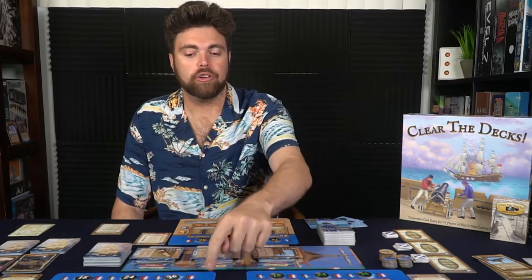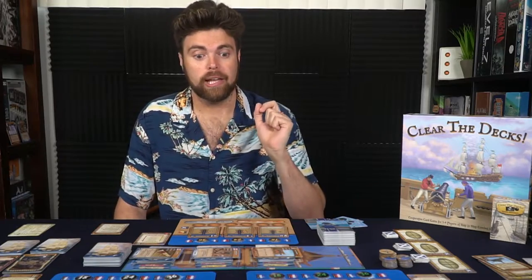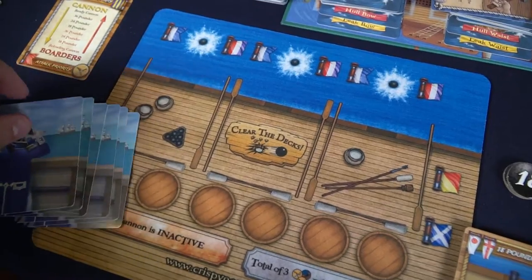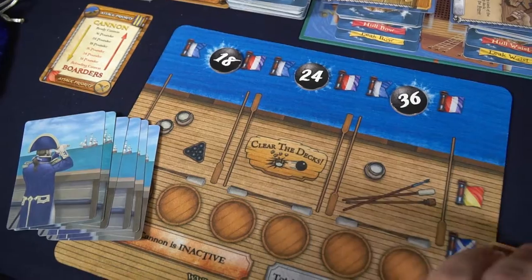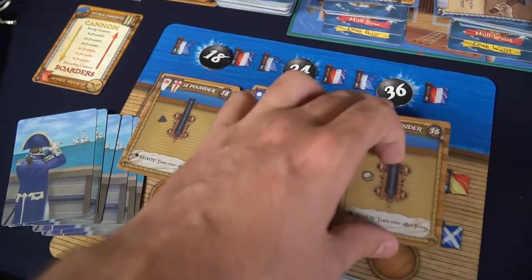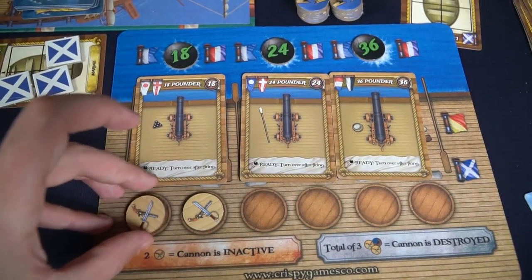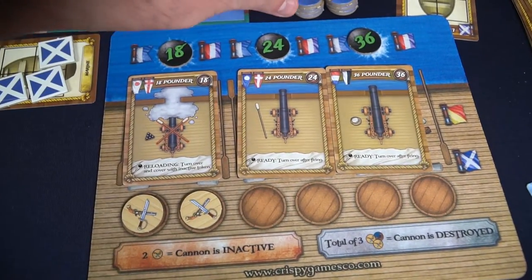So how do you set up the game? First, choose a number of players and each player is going to get a board. If you have the fancy mats, give one to each player. Give each player three cannons of the different types — the 18, the 24, and the 36 — then place the associated circle tokens in front of and on top of each of the different cannons. Associated with each cannon is going to be a spot, or two spots, on the board to show that they can take damage or become boarded with these tokens.